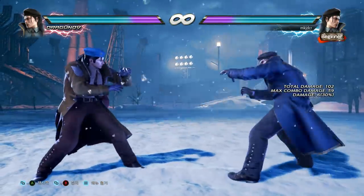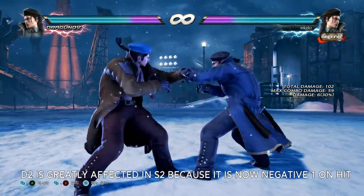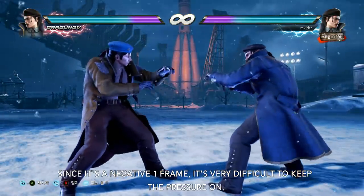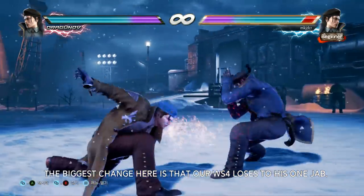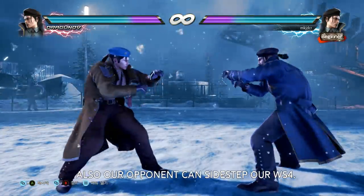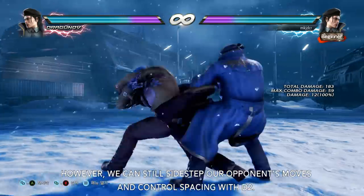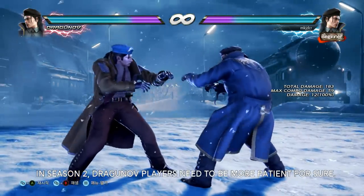Now let's discuss down 2. Down 2 is greatly affected in Season 2 because it is now negative 1 frame on hit and Dragunov crouches himself, not the opponent. Since it is negative 1 frame, it is very difficult to keep the pressure on. The biggest change is that our while standing 4 loses to his one jab. Also, our opponent can side step our while standing 4. However, we can still side step our opponent's moves and control spacing with down 2. In Season 2, Dragunov players need to be more patient.